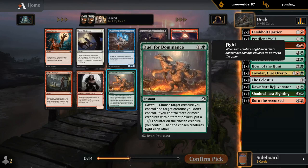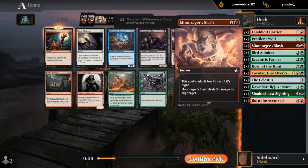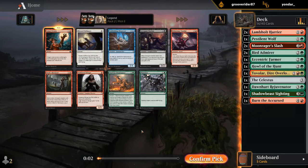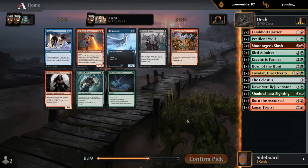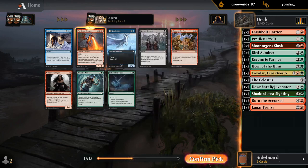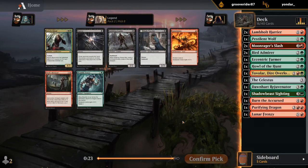It's between Lunar Frenzy and Duel for Dominance. I think I want Frenzy. We have a relatively low curve, so we'll be attacking into larger creatures sometimes, which is where Frenzy is going to be great. Duel is better if we have more beefy creatures to fight with, which is not currently the case. I'm not a huge fan of the Purifying Dragon, but given our lack of other five-mana creatures, I might still take it and play it. Not really a Voldaren Stinger deck. I'll try the Dragon.